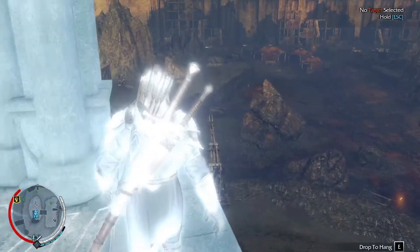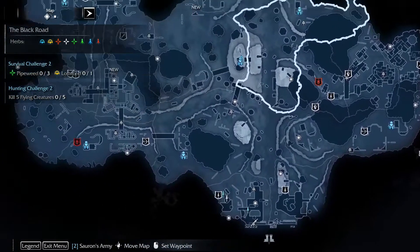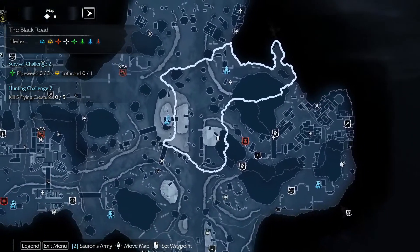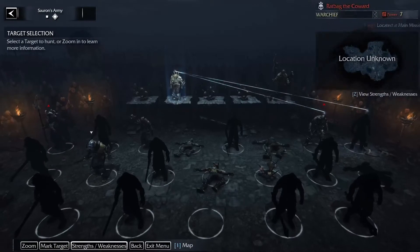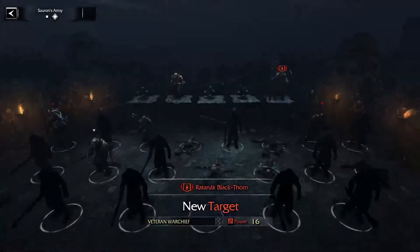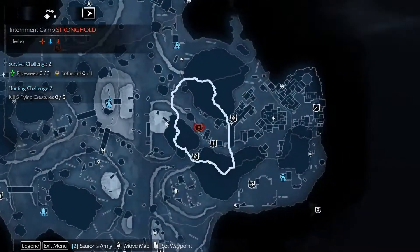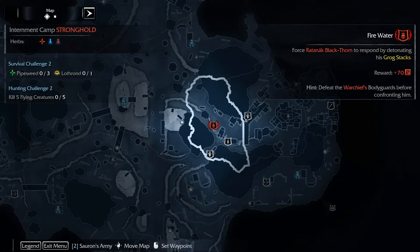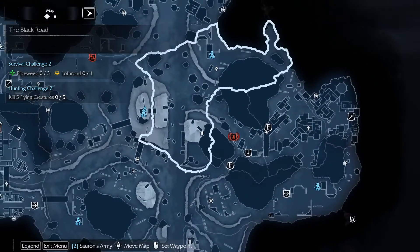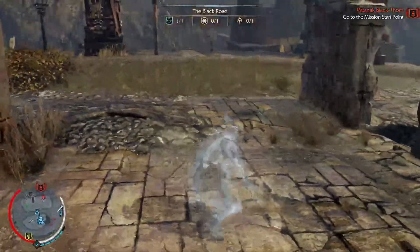Warchief, where are you hiding? You're not on the map anymore. Let's switch over to Sauron's army - there you are. We'll tag you, switch back to the map, and you're down there. You're still in the same position and the challenge is still firewater, but you've now become red, not gold. That's fine.